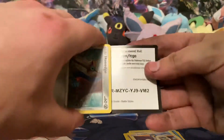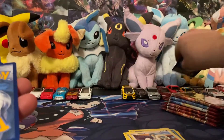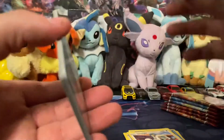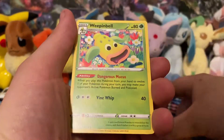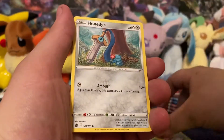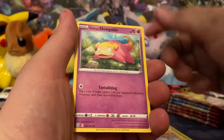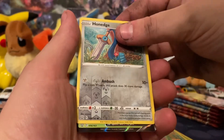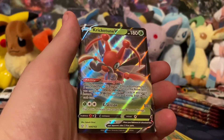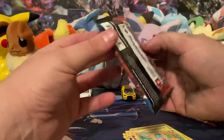Second pack. We're starting with Glaceon. We have Tower of Waters, Luxio, Weeping Bell, Honedge, horsey, Mankey, Slowpoke, Flamantis, Honedge Reverse. And our first hit is a Kricketune V — pretty sure I've already got that.